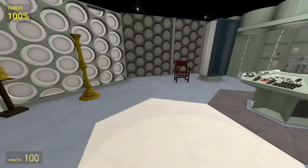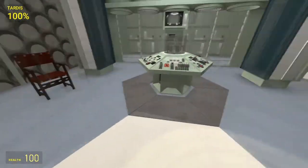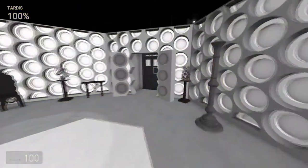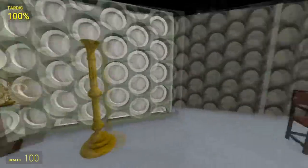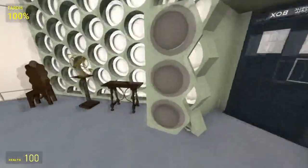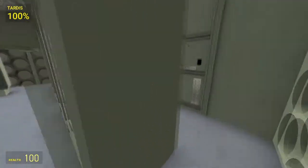A little fun fact: the console room is green because, in black and white, the green showed up as white on camera. That's why the room is a greeny color. Everything looks mostly accurate and I really love the design of it.